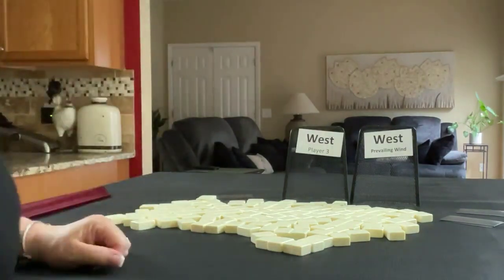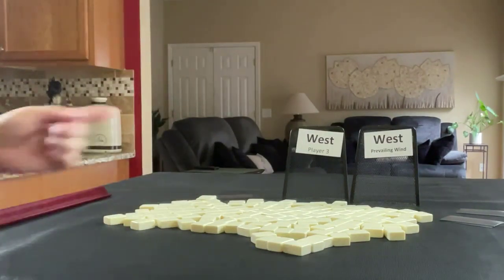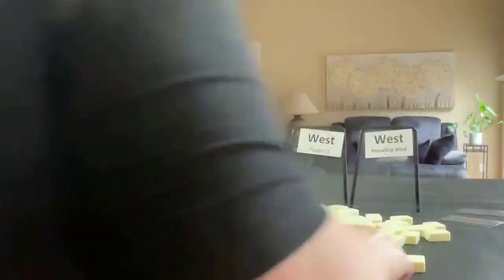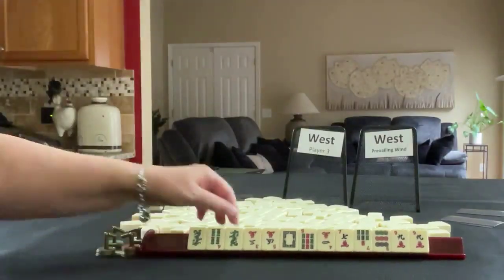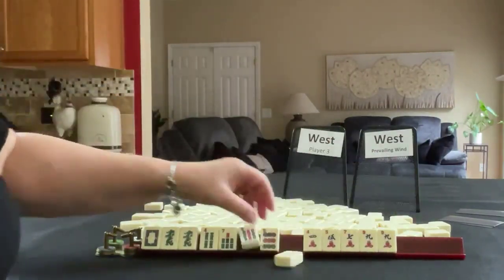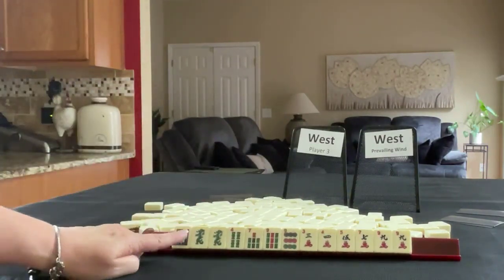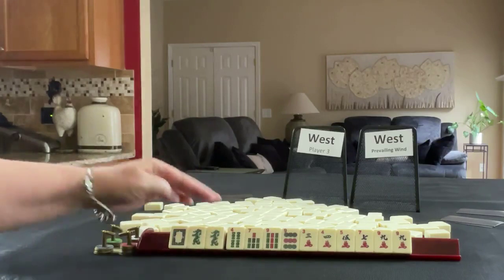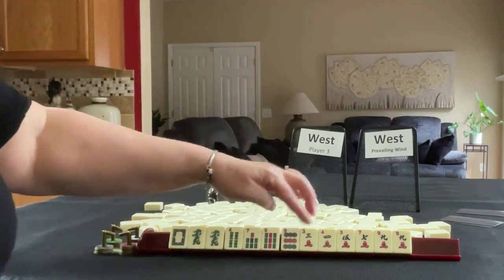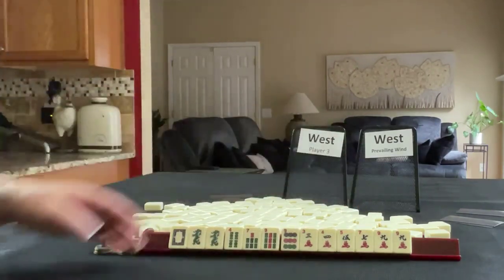We're going to be West, and West is prevailing for the next random pull. We'll get 13 tiles. We have a white dragon, a green dragon pair, 4-7-9 in bams, nine dot, 3-4-5-7-9 in cracks, with a pair of nines.